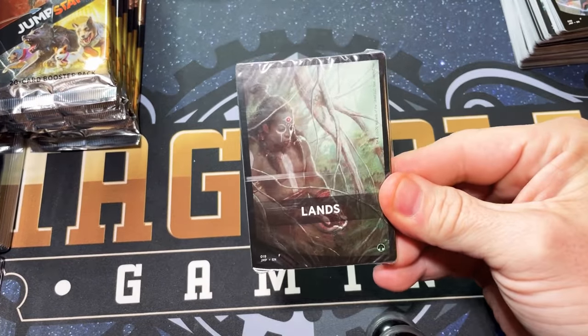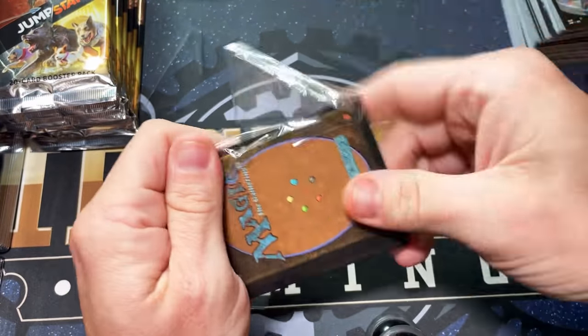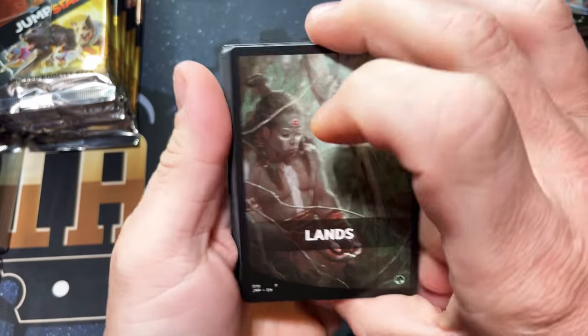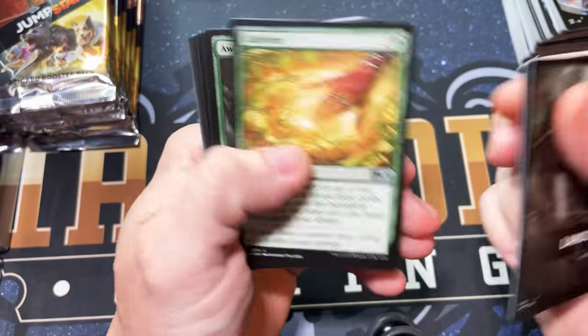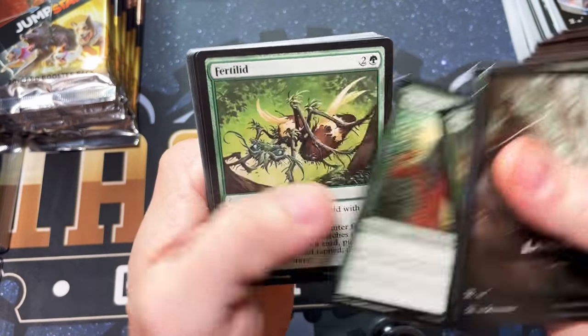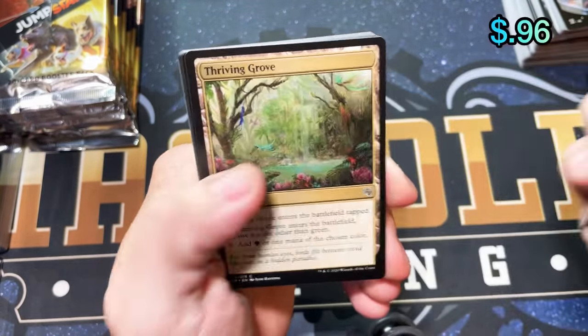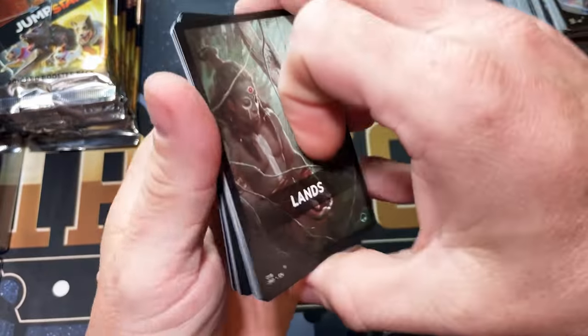Lands — okay, this is a good pack if it has who I think is in it. I think this one has the Oracle — and it does! Good pack, fantastic. And a Cultivate, Spore Mound, Thriving Grove, and a beautiful rainforest-looking land — I'd call that one a rainforest.